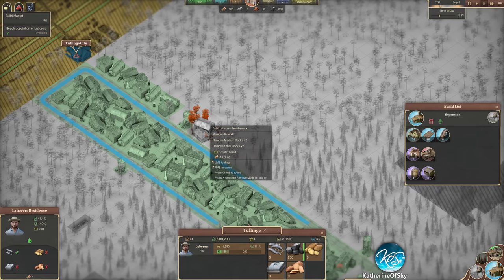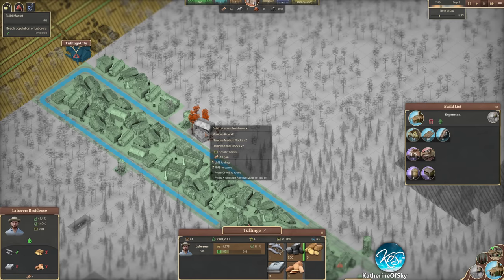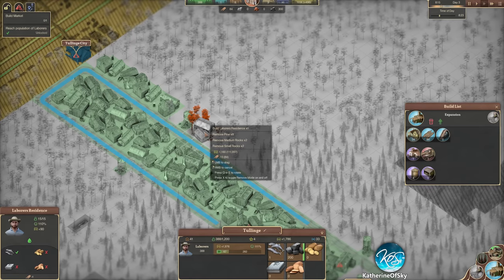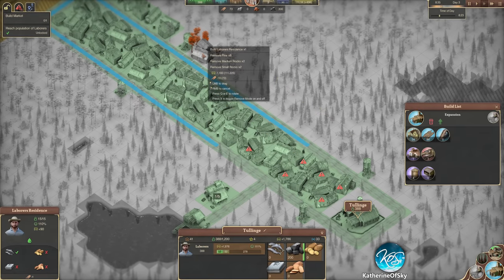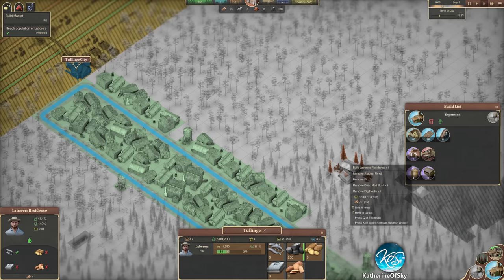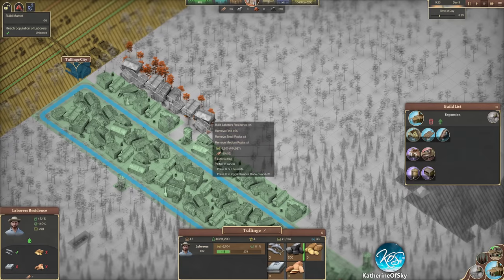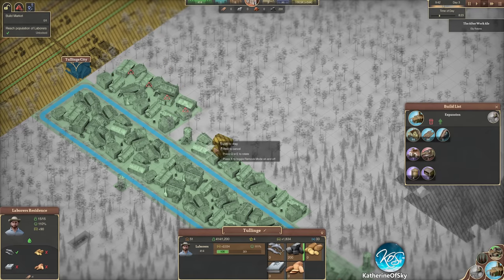Why is this not working? What are we missing for this? We have - oh where's the money? I don't know why this is not building. Oh, we're going into the yellow zone, that's why. I keep forgetting that the yellow is like unhappiness avenue or something - it's a weird thing.